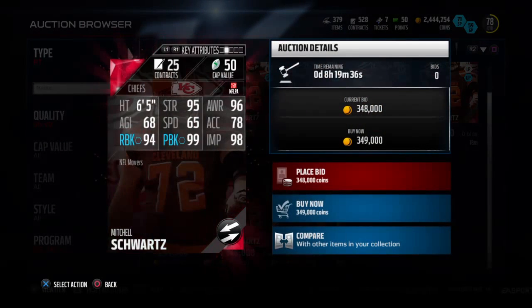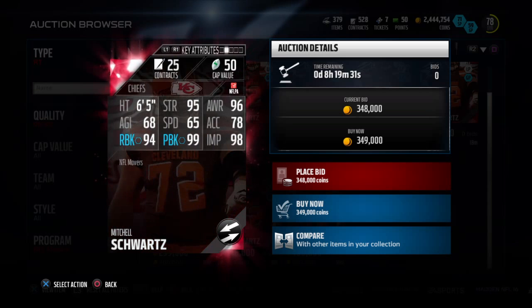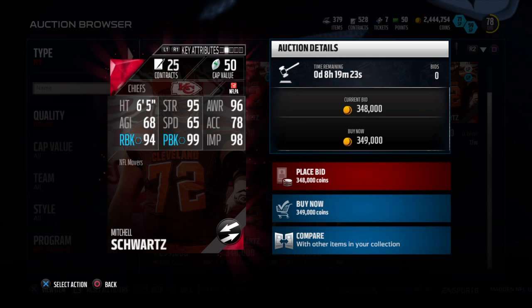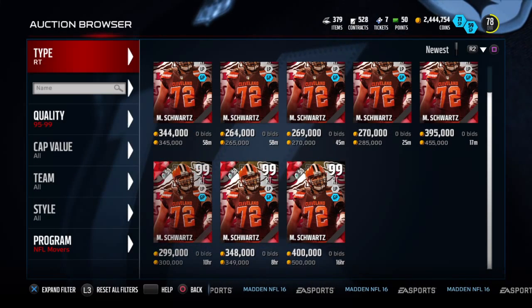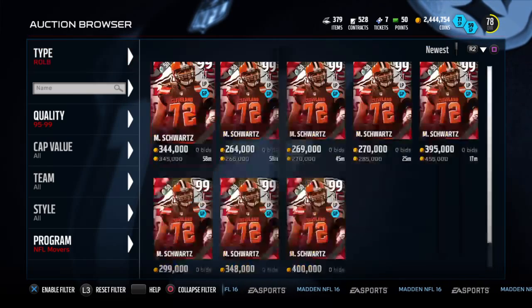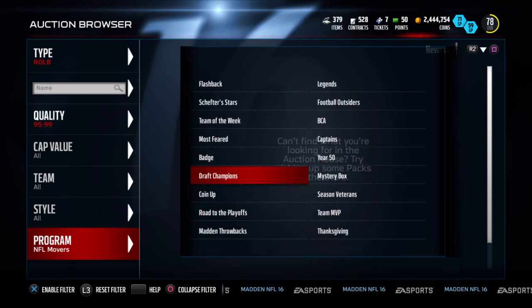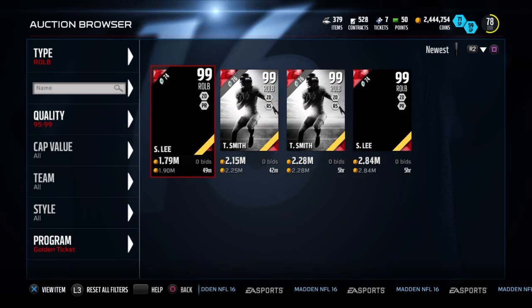Next up we got Mitchell Schwartz going for 265k — and he'll be even cheaper than that. This is the first 99 overall movers card of the year. We got 95 strength, 94 run block, 99 pass block, and 98 impact block. This guy already had a 99 positional hero, so I guess they had to upgrade him to a 99 since he already had 98. I'm looking forward to that — hopefully he'll be a great value.